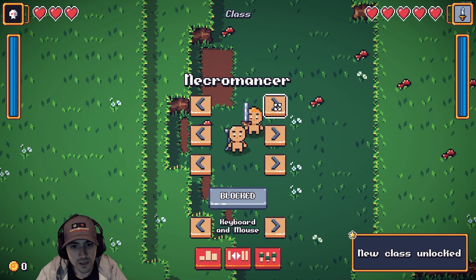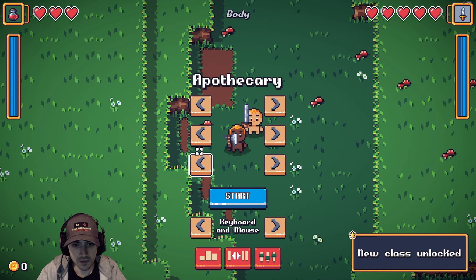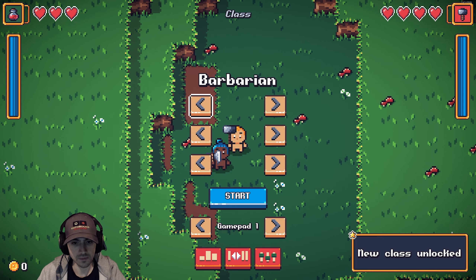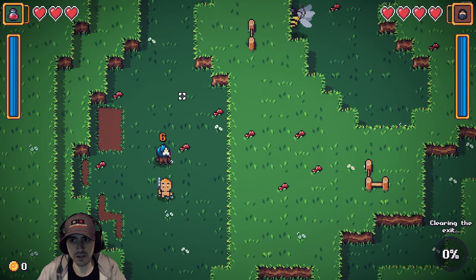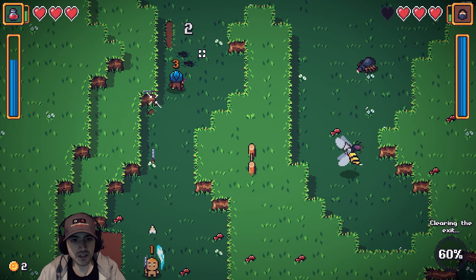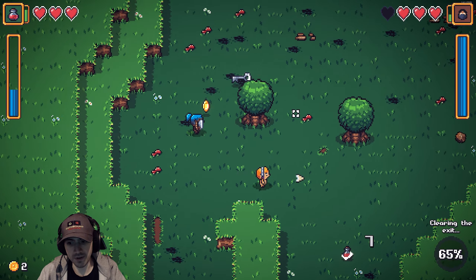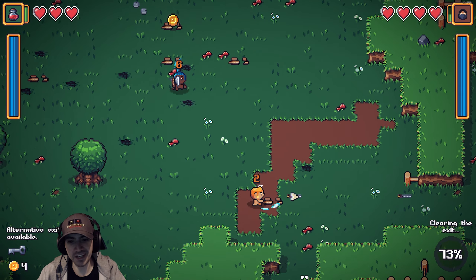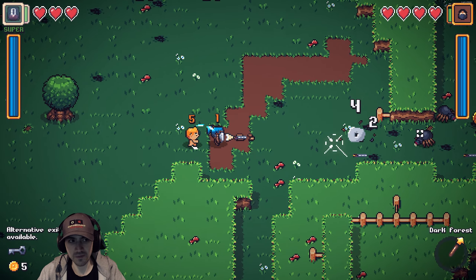New class unlocked! We get the Apothecary. Looks like a throwing axe. If I hit an enemy with it, it's a heal - it drops. Yo, that's amazing! So there's technically a healer - as long as you hit a target with it. It's actually cool. I gotta be real, I'm having a lot more fun than I thought I would. It's actually kind of fun, especially if you bring a friend along.